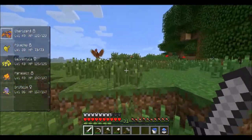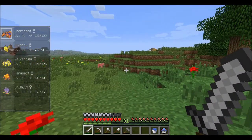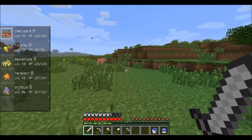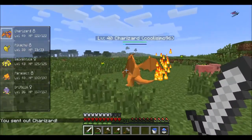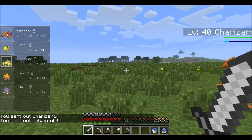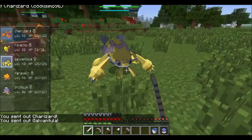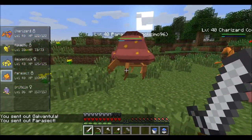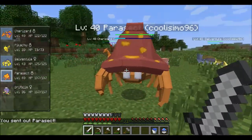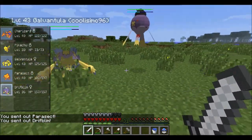Got my party here — my Pokemon, the most important part of the Pixelmon mod. Charizard here. Pikachu's not going to stay with us, but we've got this Galvantula — a bug electric type Pokemon, really cool. We've got a giant Parasect here — look how friggin' big this guy is, absolutely huge. And we've got ourselves a Drifblim, which is cool.